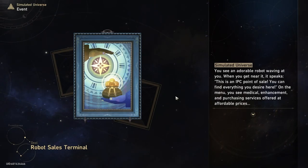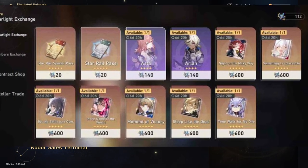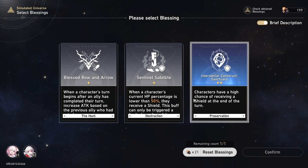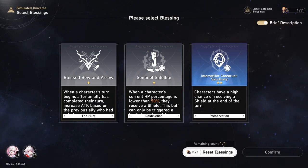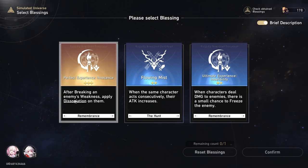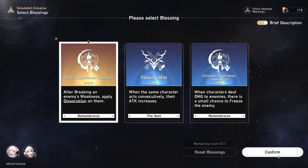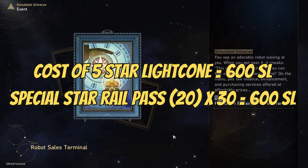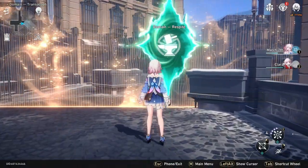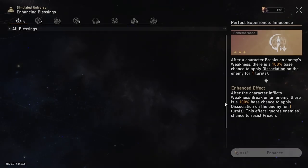Continuing on with the topic of unique ways to obtain 5-star light cones, the Starlight Exchange provides players the chance to obtain any of the standard characters' signature 5-star light cones at a highly reduced price. To obtain these light cones, you are going to have to forego buying more special Star Rail passes. By showing a little patience and just wishing and obtaining 4 and 5-star characters and light cones, you'll be able to passively earn Starlight which you can spend later on. When you compare the cost of the light cone to the total number of wishes you can buy, you're looking at a cost of about 30 wishes, which is about a third of the amount it takes to guarantee a 5-star character or light cone — essentially a 66% discount for a huge damage and utility boost.